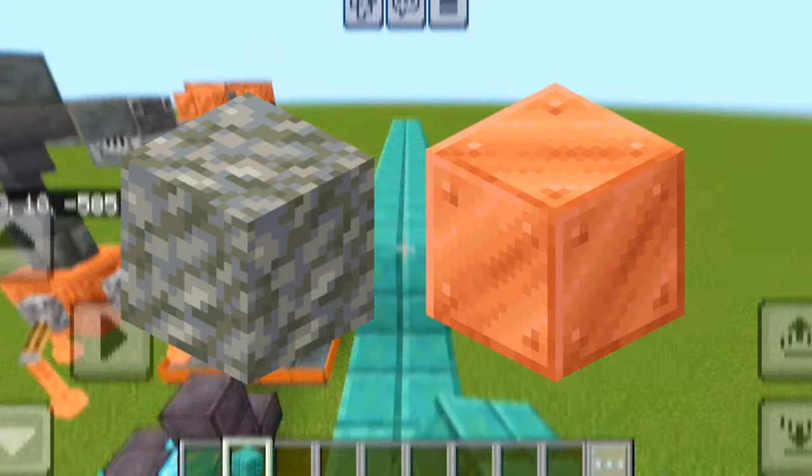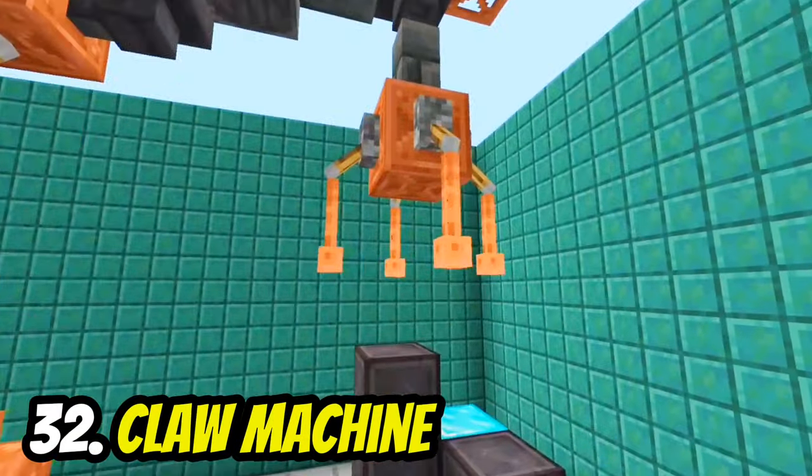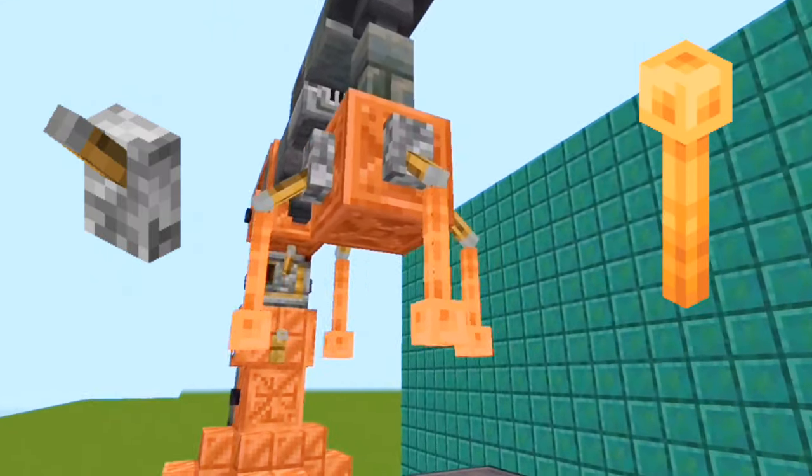With the tuff and copper blocks, you can even make a cool claw machine by using levers and lightning rods as the claw.